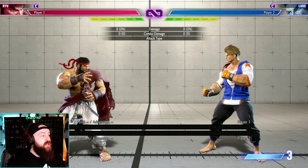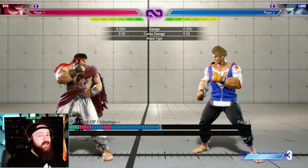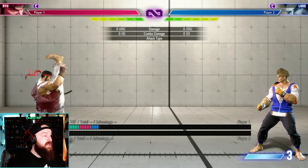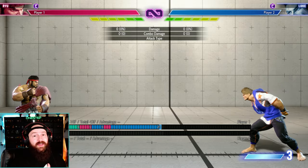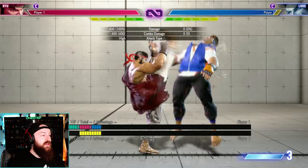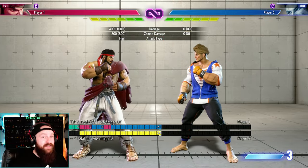For a visual example with Ryu — we have our normal standing heavy kick and our back heavy kick. If we hold back to block and immediately press heavy kick, it's going to do the back heavy kick. So if I'm in front of my opponent, I block for a microsecond and then do my back heavy kick. Attacking from blocking can make a major difference in a fighting game.